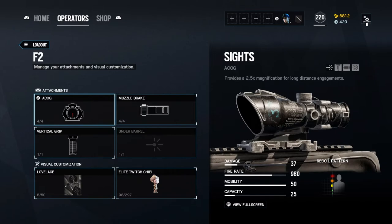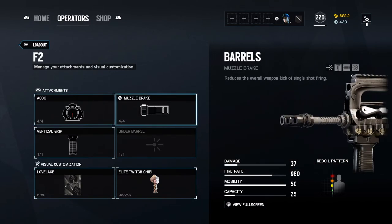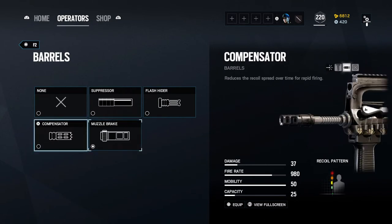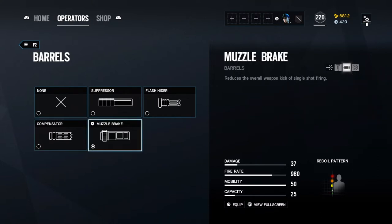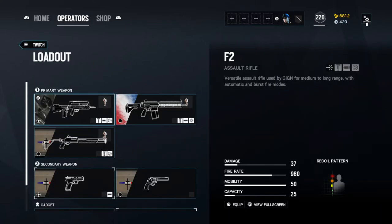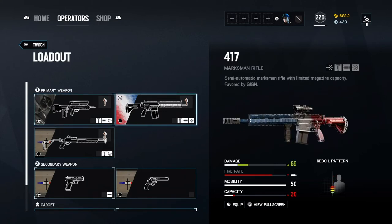For Twitch, the F2 recently got nerfed again — the recoil is a lot higher. I actually recommended the compensator, but you do notice how much higher the recoil is on it, so you can either try the compensator or switch to the muzzle brake — I am now using the muzzle brake once again. Another option to help with recoil on the F2 is to use a holosight or reflex; the ACOG has a bit of a bounce to it. Another thing you can do is tap firing — tap once to fire a little bit, then let go and tap again so the recoil resets rather than just continuously firing, which causes the recoil to go up if you can't control it well.